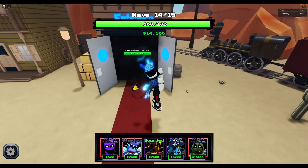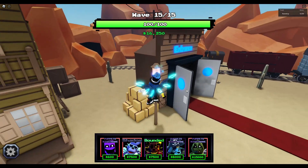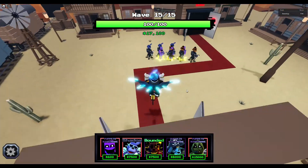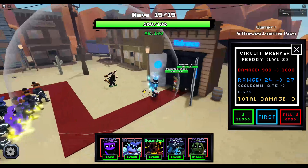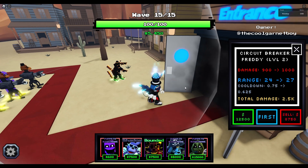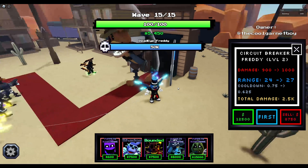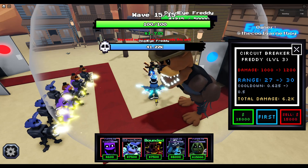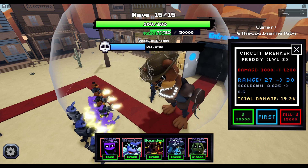Isn't there supposed to be a Deserted Bonnie? That would complete the gang - probably later in the game. I'm going to put a Circuit Breaker down because it does good damage. Final wave - Deadeye Freddy as the boss. He does not have his 50,000 health. Good thing I have the Purple Guys because we would not make it otherwise.